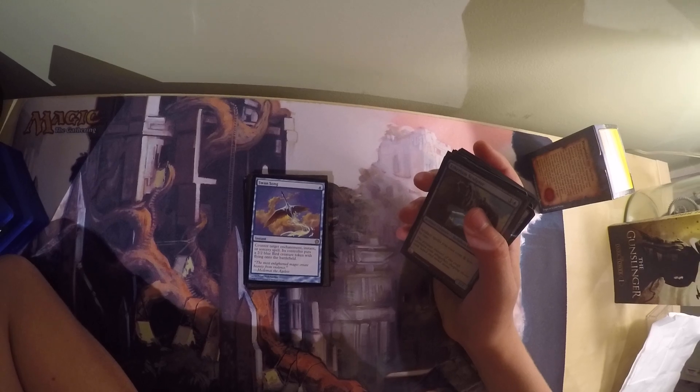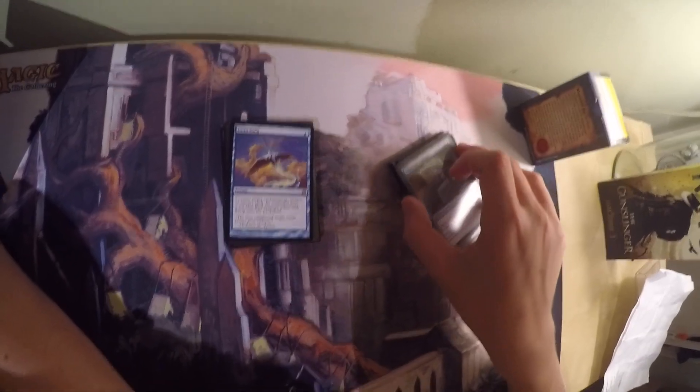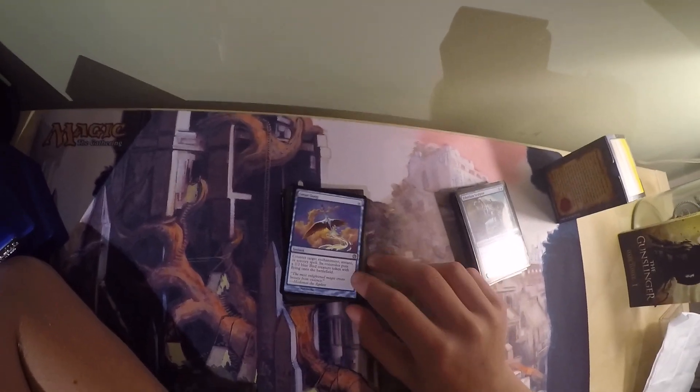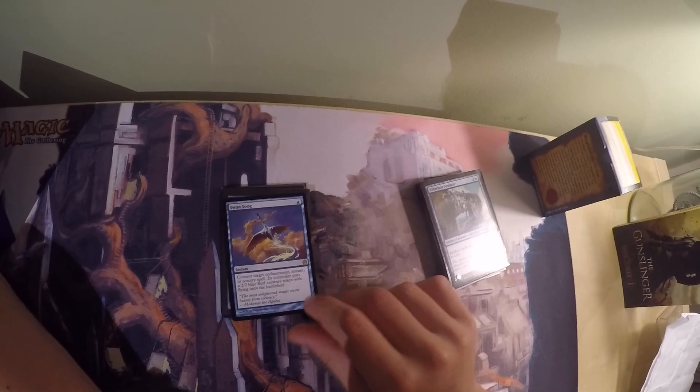Then I have Swan Song, which is a nice counterspell for one mana. It counters target enchantment, instant, or sorcery spell, and its controller puts a 2/2 bird creature token with flying onto the battlefield. This is typically in here to counter other counterspells, because this deck isn't much of a control deck. The counterspells in the deck are mostly here to counter opposing counterspells and protect you rather than to go offensive. In competitive commander games, people often forget about the 2/2 bird token and skip the combat step, so sometimes the downside barely matters. A 2/2 bird isn't very relevant anyway since this deck doesn't attack at all.